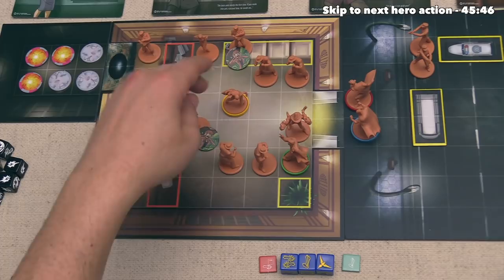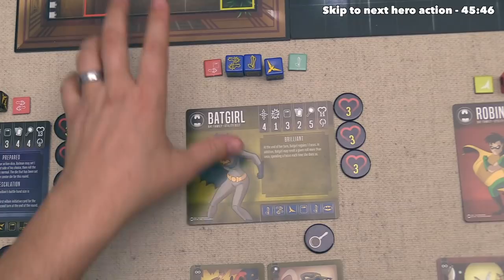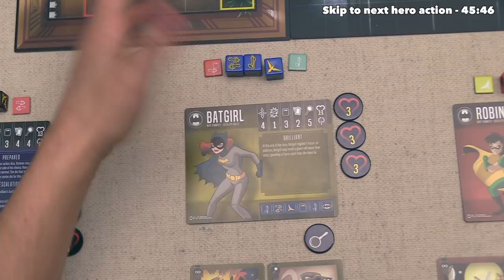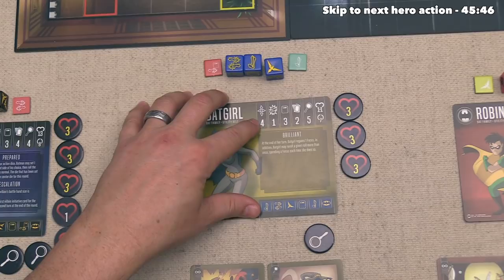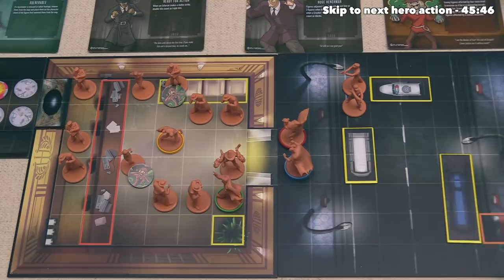Let's have her go on the defensive with this die here. She is giving one ranged attack over to Robin, but Robin only has five health and we lose if any one of the heroes goes down to zero. The villain player probably would have preferred to hit Robin multiple times with the Enforcers, but this seemed like a better thing to go after Batgirl, even though they haven't actually done that much damage. This die going on the defensive means Robin gains a defense, which we can show by putting that token here.